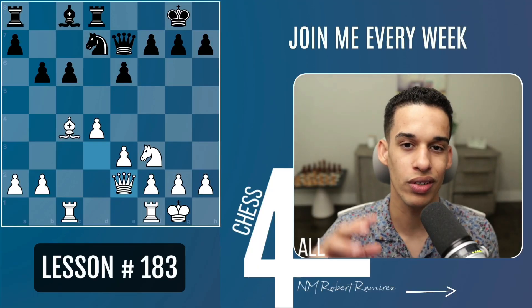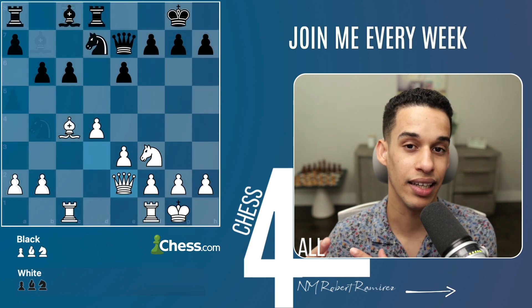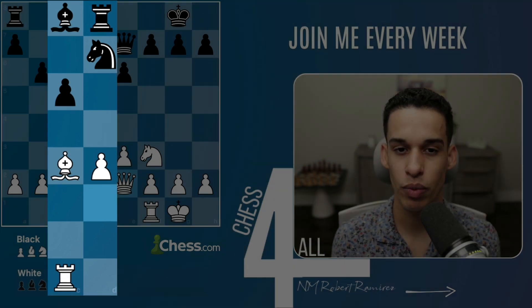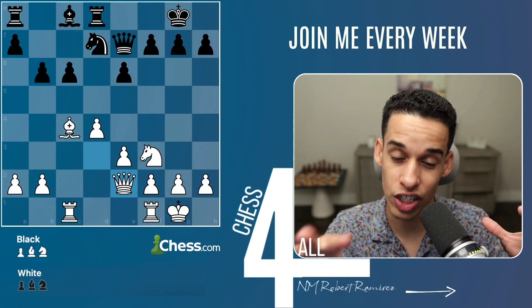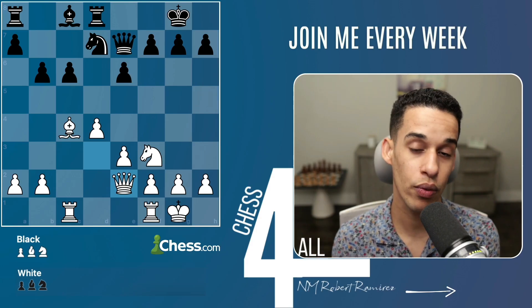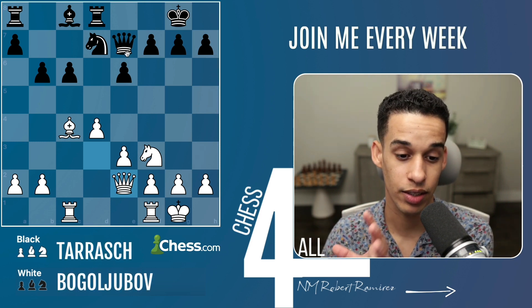In this lesson, I'm going to show you games and positions where big names got destroyed because their opponent - the same player in both cases - knew how to convert the advantage of controlling an open file into a win. Many of you may be thinking you already learned about the Karpovian style in lesson 164, but you'll see that if I show you these positions, you're still not going to be able to convert them yet.